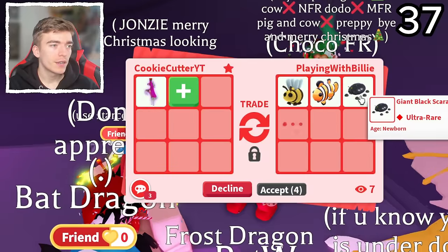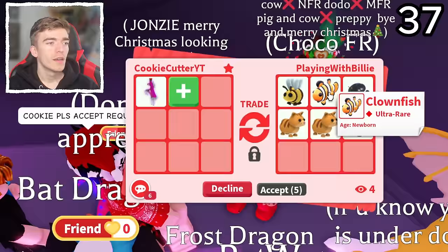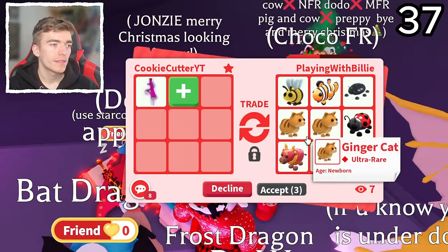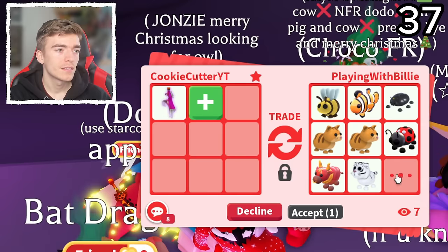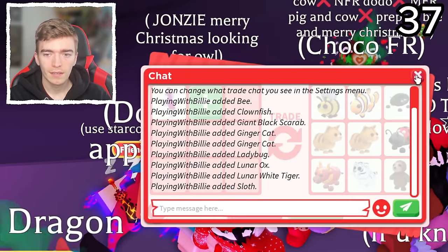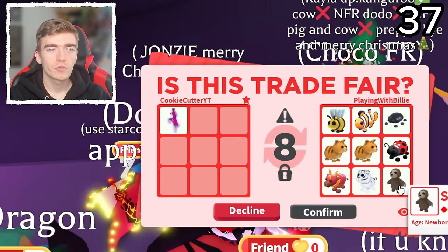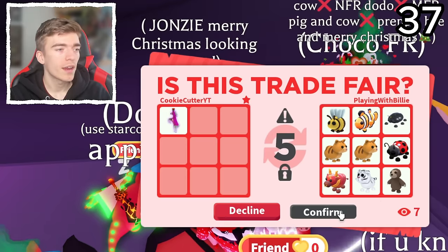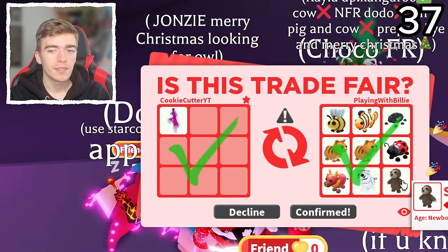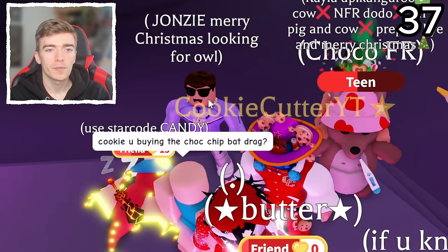A Bee and a Clownfish, and a Giant Black Scarab — so these are two Robux pets, another ultra rare and another Robux pet. Yeah, I'd accept that — three Robux pets and a bunch of ultra rares. And they're still adding... why did they add a Sloth? Sloth costs a bunch of Robux. Are they okay? Why would they accept that? A Sloth is a pretty cool looking pet — that's really good. I'm happy with that trade. I don't really have many Sloths and you can't purchase them. I think they used to be like 200 Robux, so it's really decent to get four Robux pets.